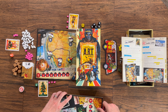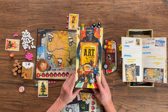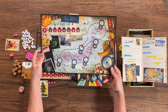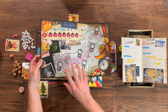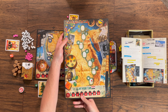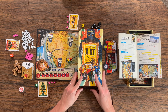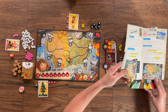Hey everyone, Board Game Brody here. We are going to play through The Art Project by The Op. This is the United States map. We already played through Japan — that's where we started — then we went to Egypt. We won both of those on our first try, and now we're trying to recover the art that has been stolen. We're in the United States, right where we live.